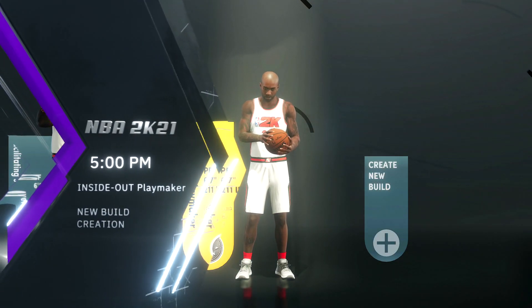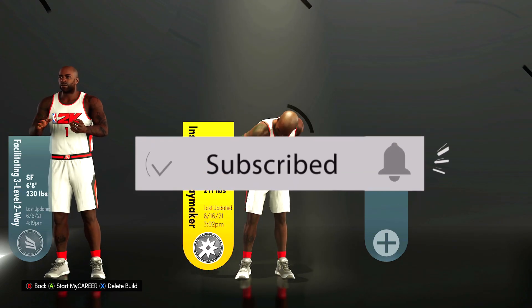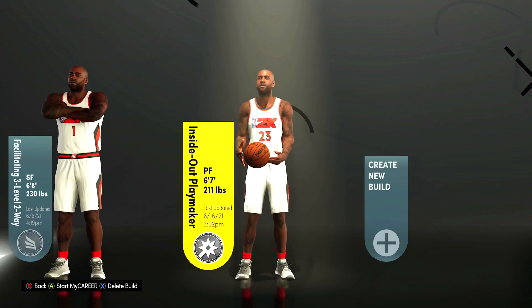So what up? Today I want to show you guys another build that I'm working on, the Inside Out Playmaker. I'm calling this my Vince Carter build because he's just like my Jordan build but with a much higher pass rating.